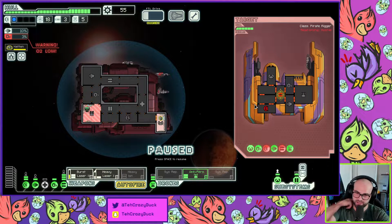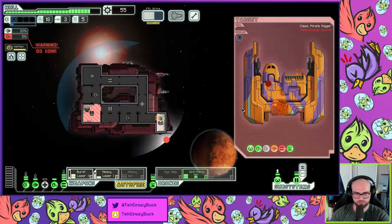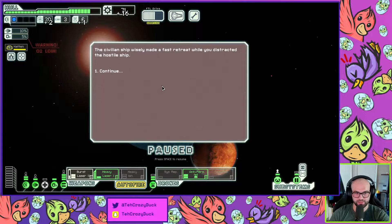I think the heavy laser we want to shoot second, because it does two damage. So if we use the burst laser to take down the shields, heavy laser in there — good to go. And he can't damage us with this one missile. Okay, I don't know what happened there. I'm learning, I'm getting there.